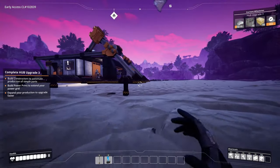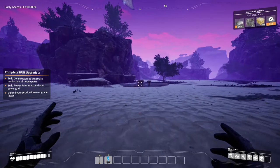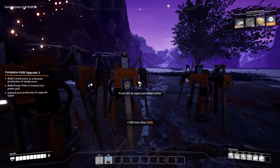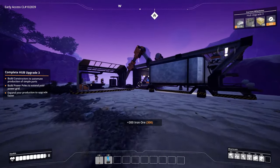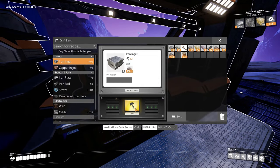We should be able to get some more metal out of this. I think these guys are already full - they are! But that's 300 mats easy. Let's make ingots.